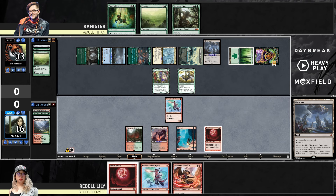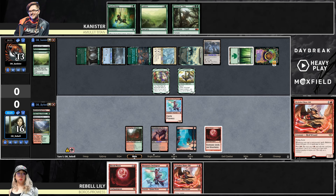Arbor comes down, a bunch of lands come down. We now see seven lands in play for Canister, a Ring, and a Titan in hand. Slickshot Show-Off drawn for Rebel, which is a good one, but the Grazer can block for at least a turn. I think it starts with Swift Spear Blood Moon this turn, because you need to put a new layer of Blood Moon over this Dryad — otherwise you're just going to lose on the spot to it.